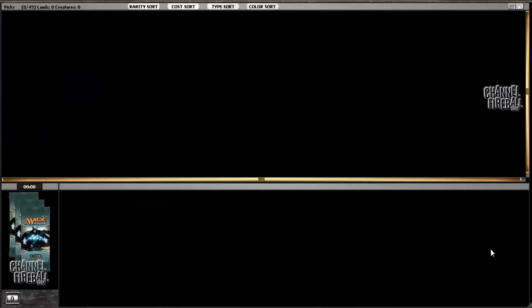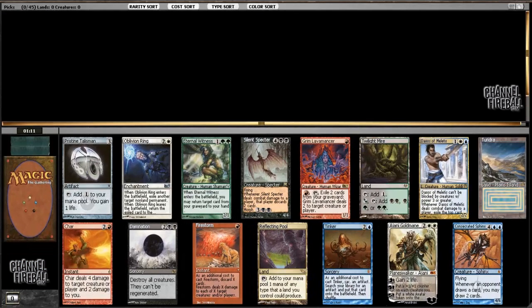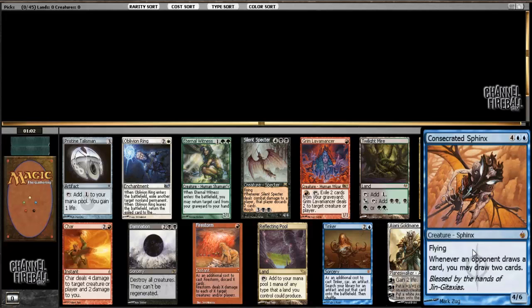Hey everybody, welcome to Magic Online Cube Draft. I open a pack here with a Planeswalker - Jaya Goldmine, not a particularly good one. Consecrated Sphinx is one of the best 6-drop finishers.